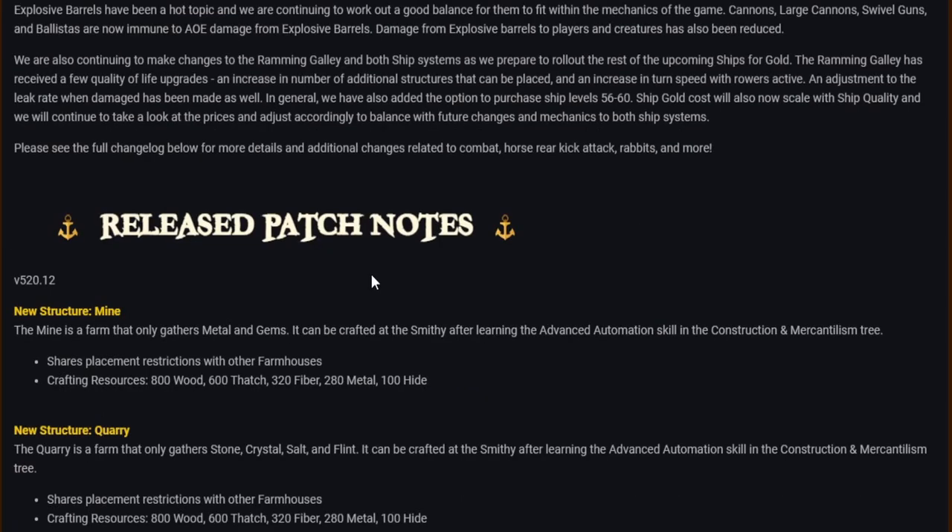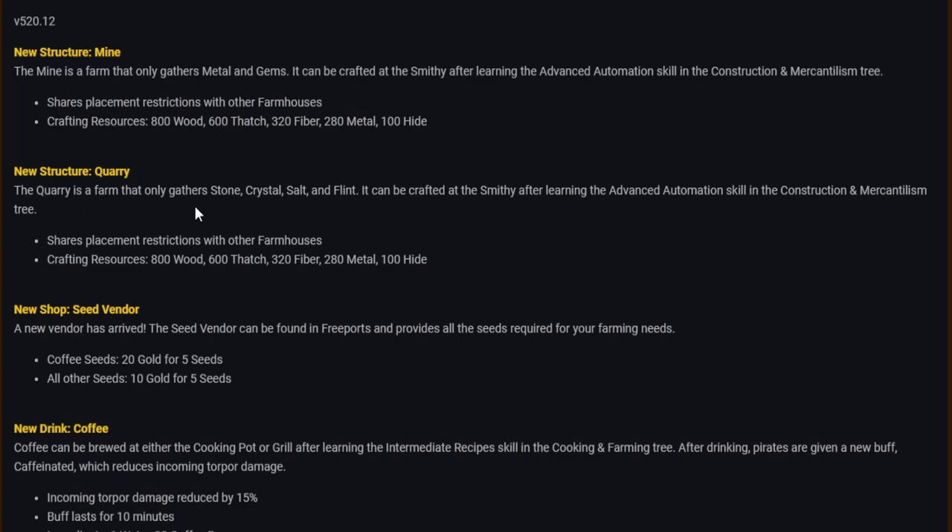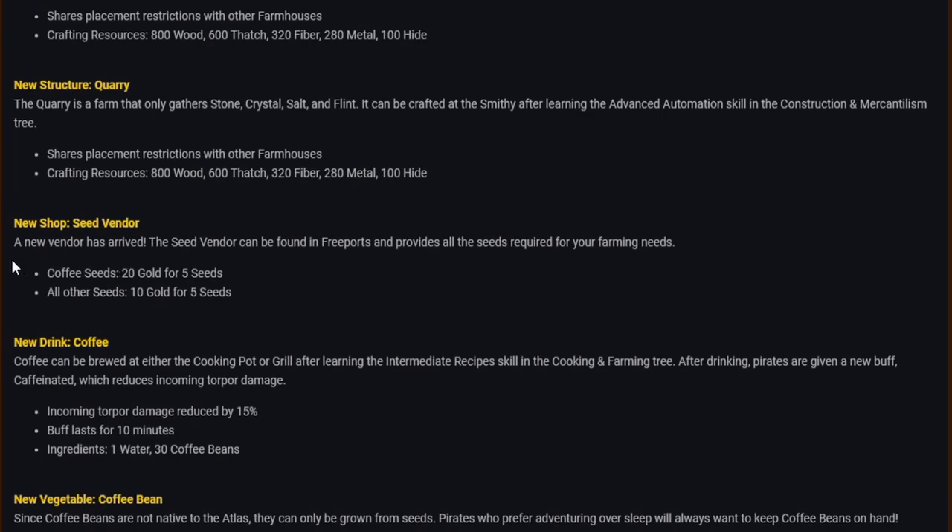Patch notes — new structure: Mine. The mine is a farm that only gathers metal and gems. Crafted at the smithy after learning the advanced automation skill in the construction and merchantism tree. Crafting resources: 800 wood, 600 thatch, 320 fiber, 280 metal, 100 hide. New structure: Quarry. The quarry gathers stone, crystal, salt and flint — same skill requirement and crafting resources as the mine.